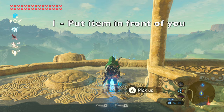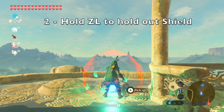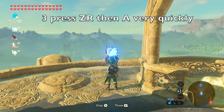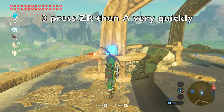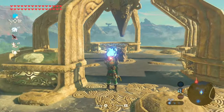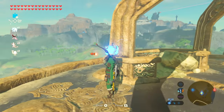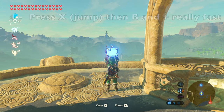Put a bomb down in front of you, hold ZL to hold out your shield, then press ZR and then A very quickly. If you've done this correctly, Link will draw his bow and pick up the bomb at the same time, leading to this awkward scene where he's holding the bomb above his head along with the arrow.